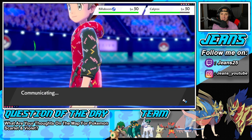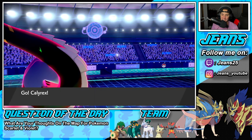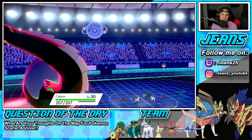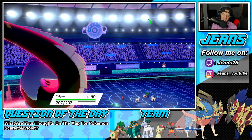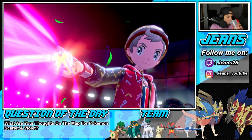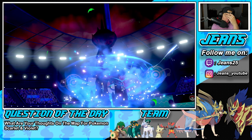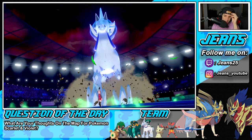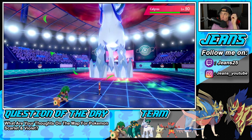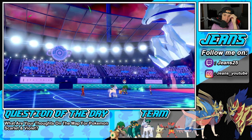Trick Room is out and Copperajah in G-Max form looks like a block — you ever see Pokemon Quest? They're just little blocks, like he got put in a trash compactor. Anyway, I feel like he's gonna Dynamax his Calyrex — yep, it's an absolute must. Copperajah should be able to do some big damage and might be slower under Trick Room which is really good for us. Plus the steel spikes already did a nice chunk of damage!